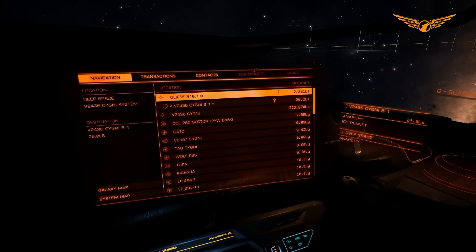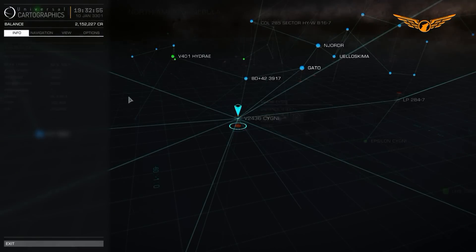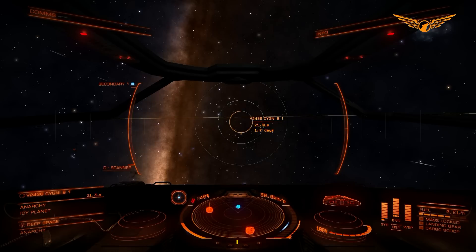Looking at the system map - yep, that appears to be everything in this system. Population zero, allegiance none - it's a dead system. So what we're going to do is jump to a system at least 20 light years away, because that's the range you need to actually start being able to sell the data. Apparently the closest systems will already know the information about these systems even though they're not willing to sell it to you. We're going to jump over and see how much this is worth with the detailed surface scanner.